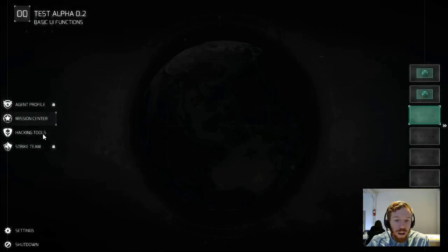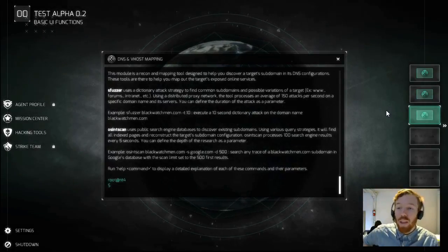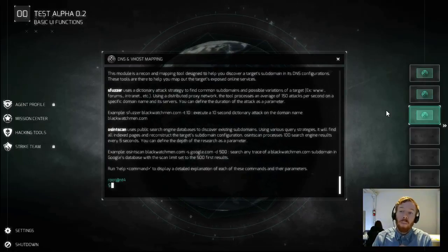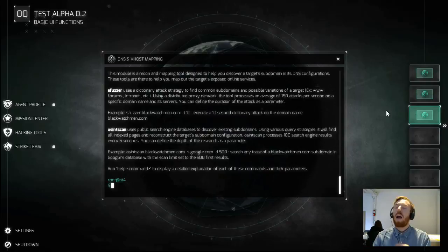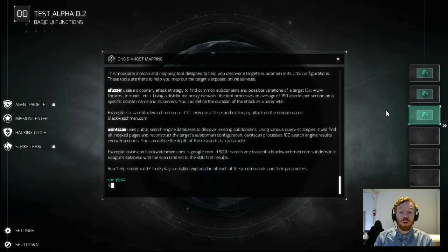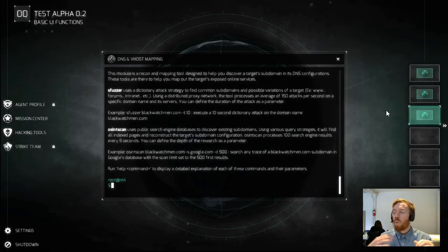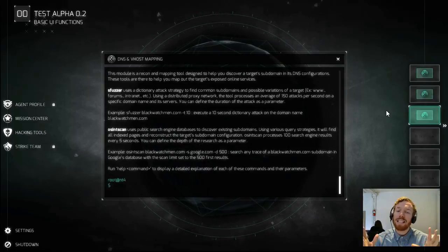While that's running, we're going to run another type of scan that complements the S-fuzzer but might bring up different results — an OSINT scan. OSINT means open source intelligence, meaning we're combing the internet and existing tools to find more information about the target. What's exciting is that we're using powerful tools like Bing and Google's algorithms against our target, because they're going to be scraping the internet trying to find all sorts of links and where things are hosted for the target, in this case the domain blackwatchman.com.